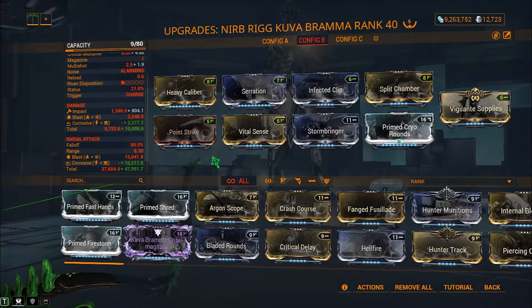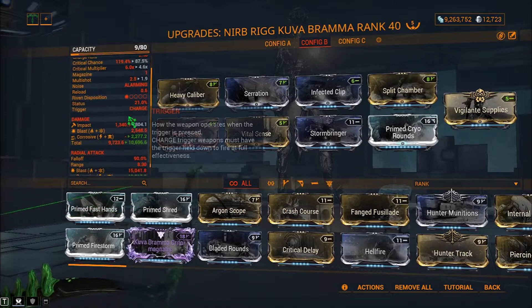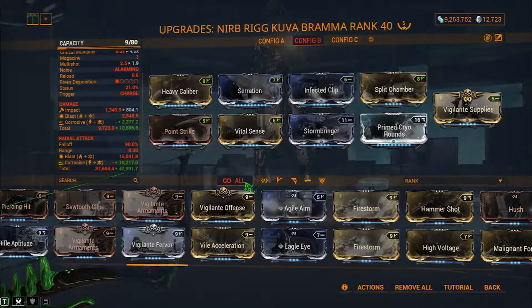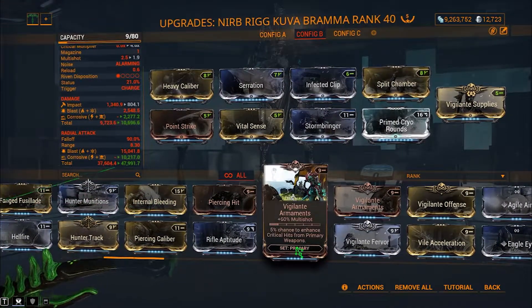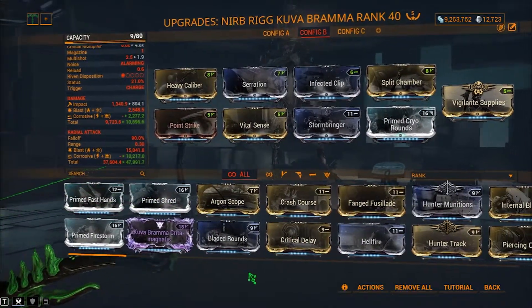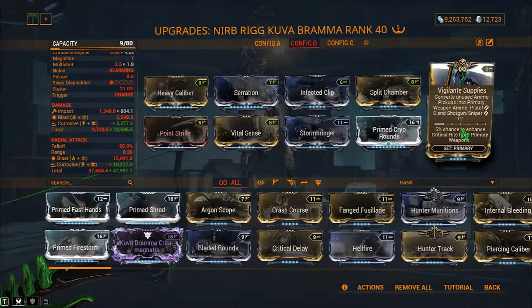If you want to hit more enemies with one shot given the five-round magazine, you can use Primed Firestorm coupled with an ammo mod. Alternatively, you can use Vigilante Armaments instead of the ammo mod. For me, Vigilante Supplies is good enough for the ammo, which is why I have it on both builds.